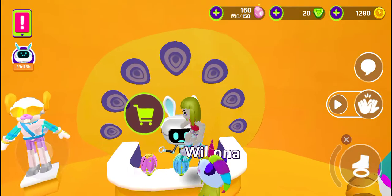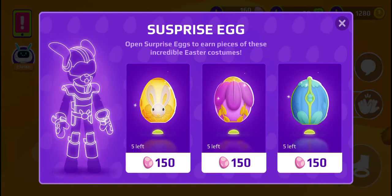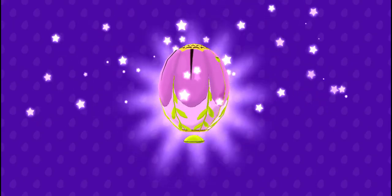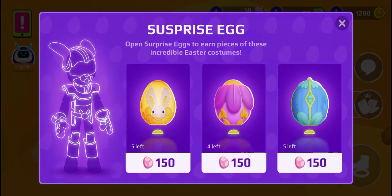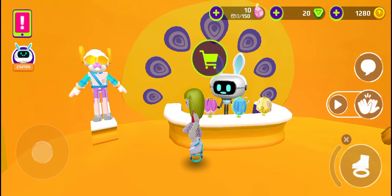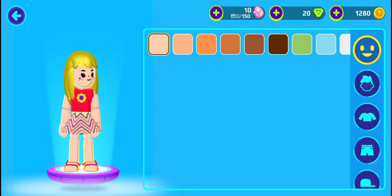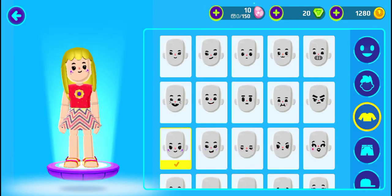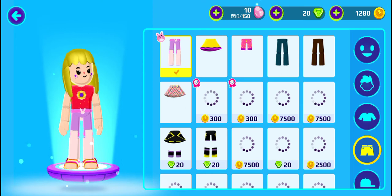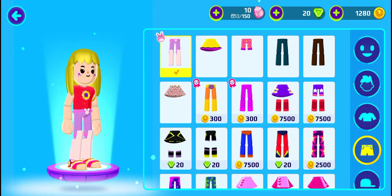Just look — we can get armor guys, we can get some armors! Do I have enough? Yes I do, so let's get an armor piece. I got some pants, let's try them on. These are in the pants section. So cute, so cute — just look, it has this belt, it's an Easter bunny!